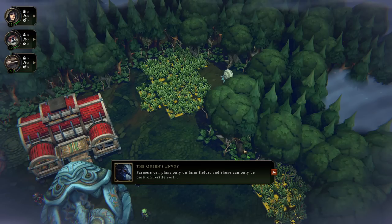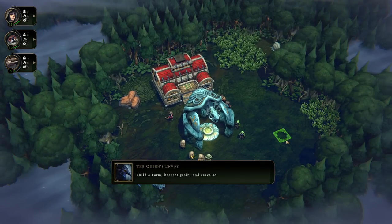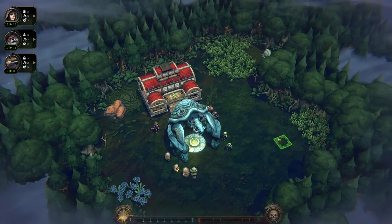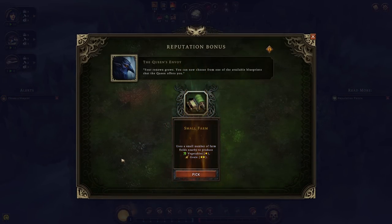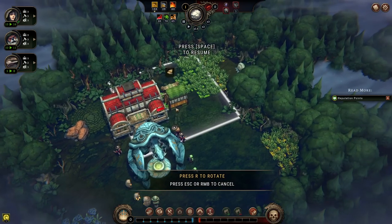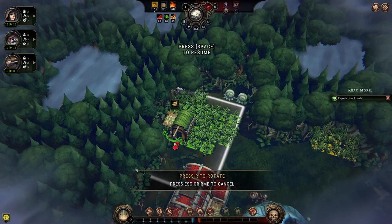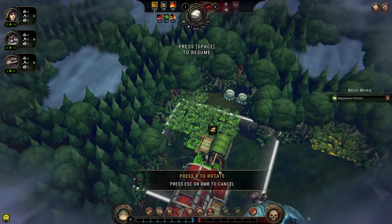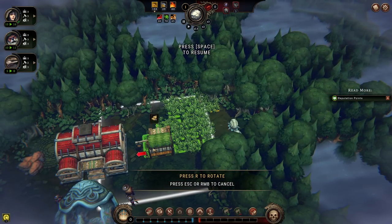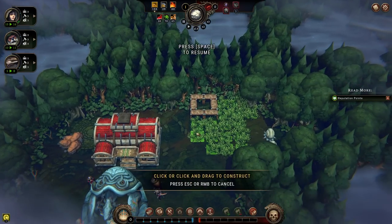Farmers can only plant on farm fields, and those can only be built on fertile soil. Crops are planted in the first season — Drizzle — and harvested in the second — Clearance. The objective is to build a farm, harvest grain, and serve some ale in a tavern. We can see the fertile soil they're talking about. Let me choose a blueprint to get a small farm. The small farm has an area of effect and I'm going to try to get all farm fields within it.